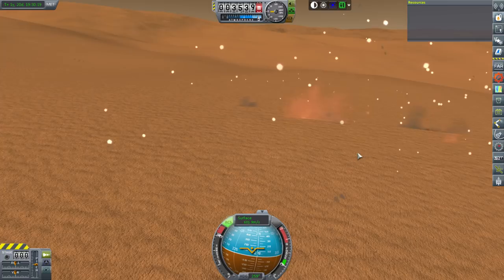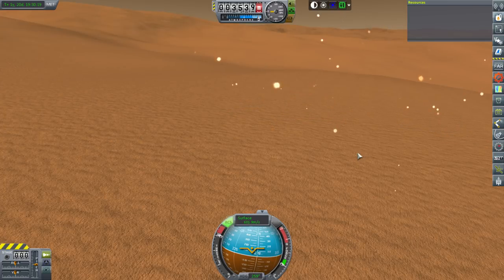That exploded somewhere beneath the surface. We might need a different parachute configuration on these particular Mars sample return missions. All we can hope for is that the Mars base has better configured parachutes, because otherwise it's probably going to meet the same fate.